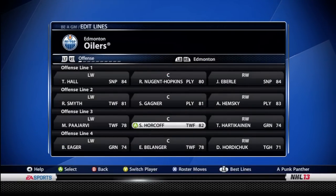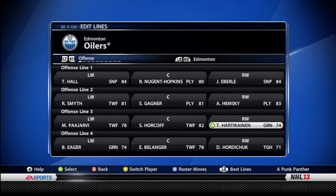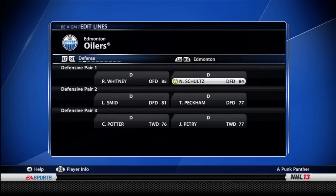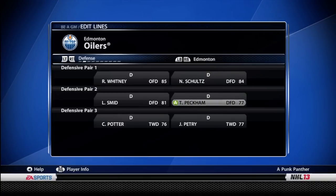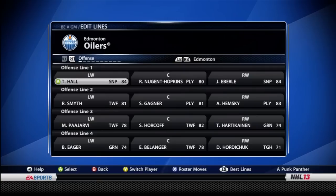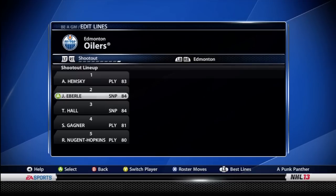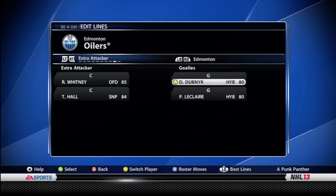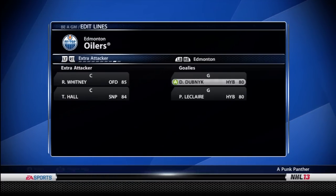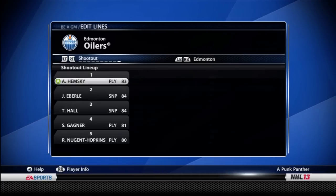Going into the season, I put Nugent Hopkins and Eberle on the top line followed by Smith, Gagne, and Hemsky. I brought Pajarvi up from the AHL to the third line, and the fourth line is just my tough guys. On defense it's basically what you saw before, except I switched Potter and Peckham — or maybe it was Petrie and Peckham. In goal, Nikolai Habibolin has been switched out for Pascal Leclerc. The shootout lineup is Hemsky, Jordan Eberle, Taylor Hall — those guys are pretty much going to stay there barring injuries, because injuries are a very big deal.